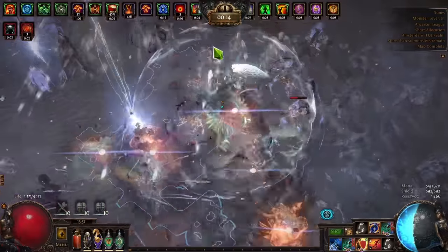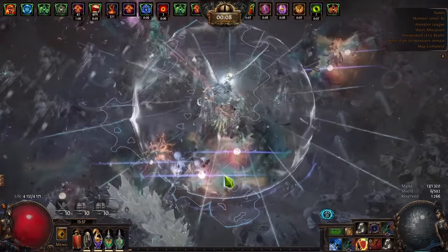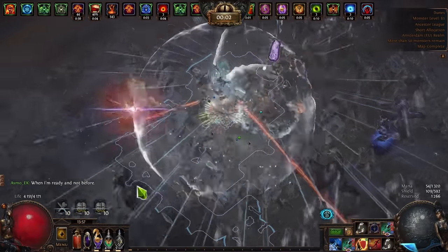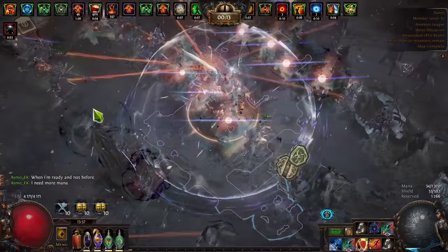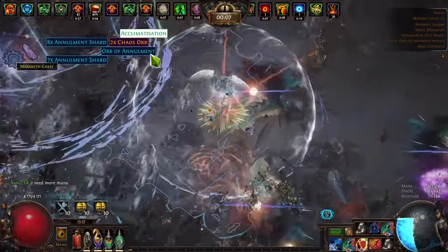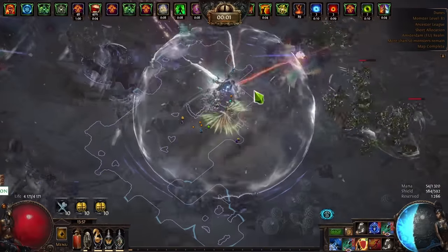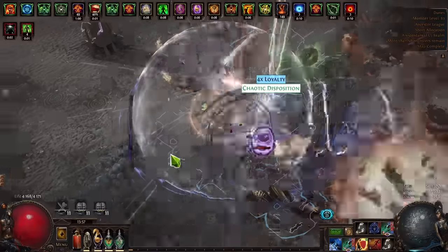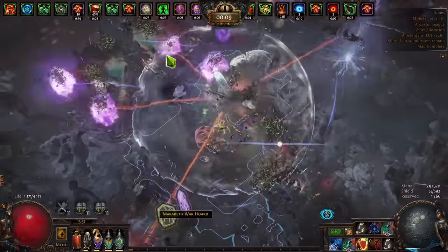We can now do the legions. It's a little bit laggy because there's lots of monsters, lots of stuff dying, lots of explosions and proliferation. I'm waiting for this legion to pop, then I'm going to click on it, and while I'm killing the first one I'm going to be popping the second one — saving a little bit of time. We got some quantity and rarity on the map. Clearing this one, and as I clear this one I'm clicking on the next legion — popping a legion while clearing the previous one.